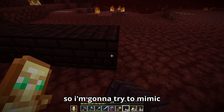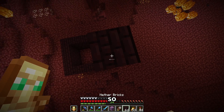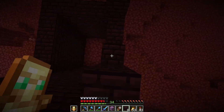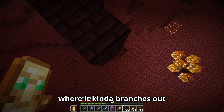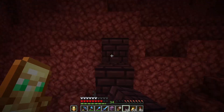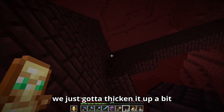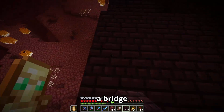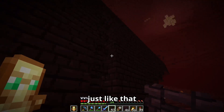Let's start the build. I'm gonna try to mimic a real nether fortress, just cause I don't know how to build. We got a pillar, and then kinda mimic how a real nether fortress is, where it kinda branches out like this. That looks alright. And then copy it on the other side - that kinda looks like a fortress. We just gotta thicken it up a bit. Let's actually make this part a bridge with a little railing. Let's also add the fences inside here. The fortress is done.